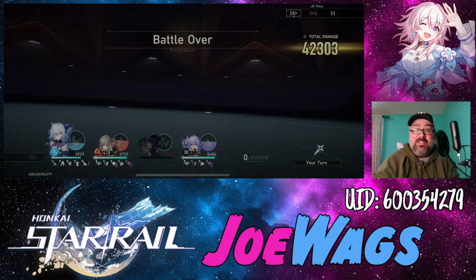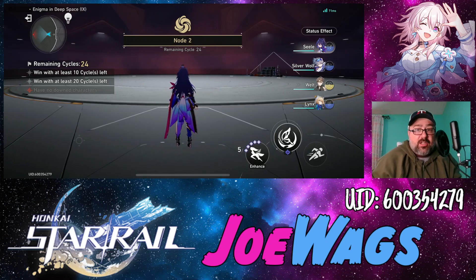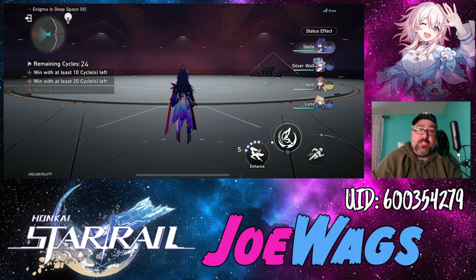And there you go — that's the Fire Trailblazer. A very solid Preservation unit. It really depends on your team comp, but definitely bring a healer with them. They're really nice for reducing damage and helping your party stay alive a little longer — except maybe Pela. Let me know what you think of this character, thanks for watching, and we'll catch you on the next one.